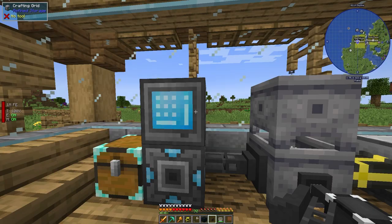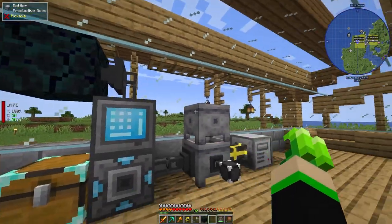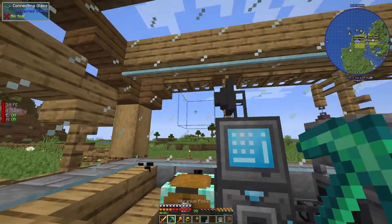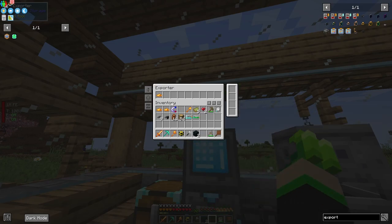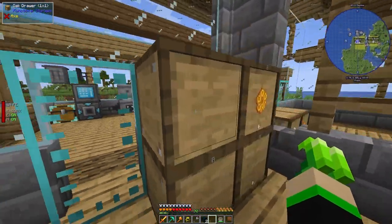To set this up safely: first place a temporary block where the trash can will go. Take some wax and put it into the exporter, set to whitelist. This ensures it's configured to only export wax before you place the trash can. Then break the temporary block and place the trash can. If you put the trash can down before configuring the exporter, it might start deleting random items.